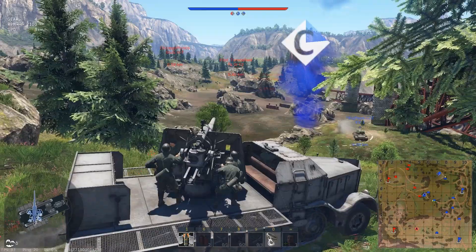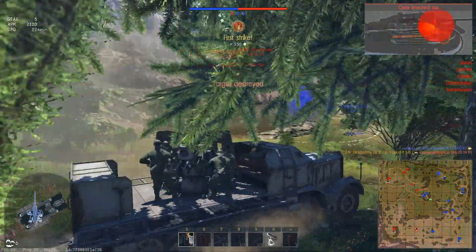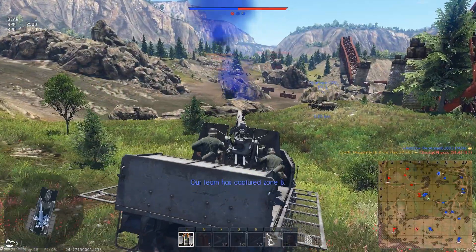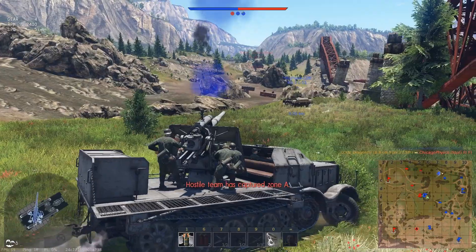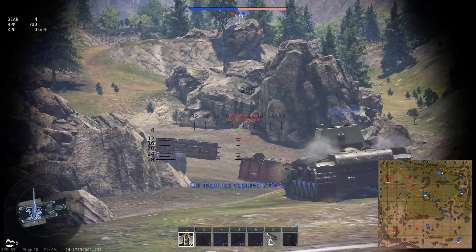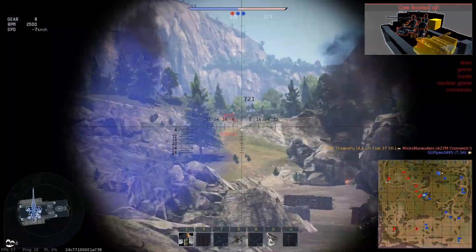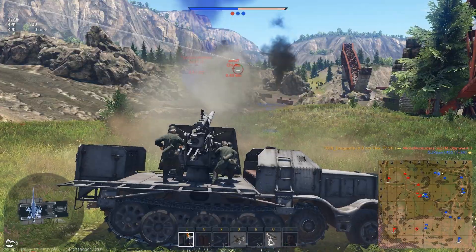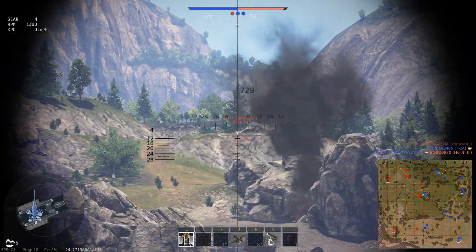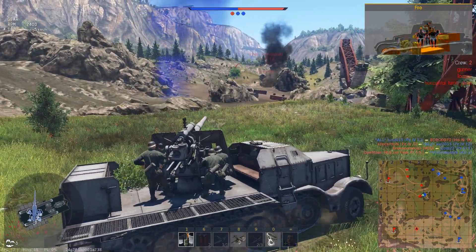After some initial engagements I managed to take out this one right here. I decided to drive down this hill and go YOLO, because it's a very dangerous position especially if you are sitting in a truck like this. You are very open to any kind of enemy fire, even machine guns and small cannons. You are really reliant on your ability to cause serious damage with the first hit or outright kill the enemy, because you can't really afford them to get a good shot at you in return.